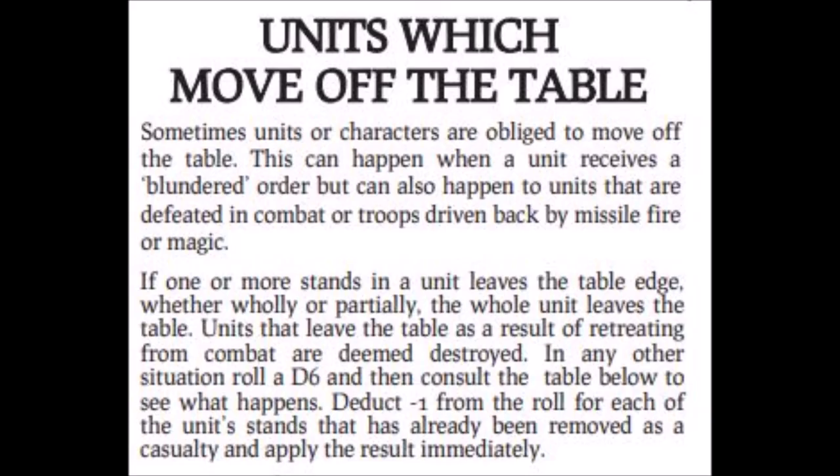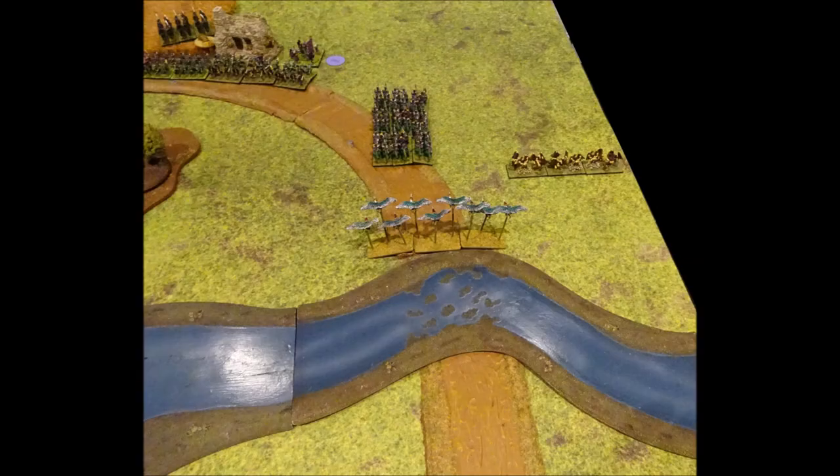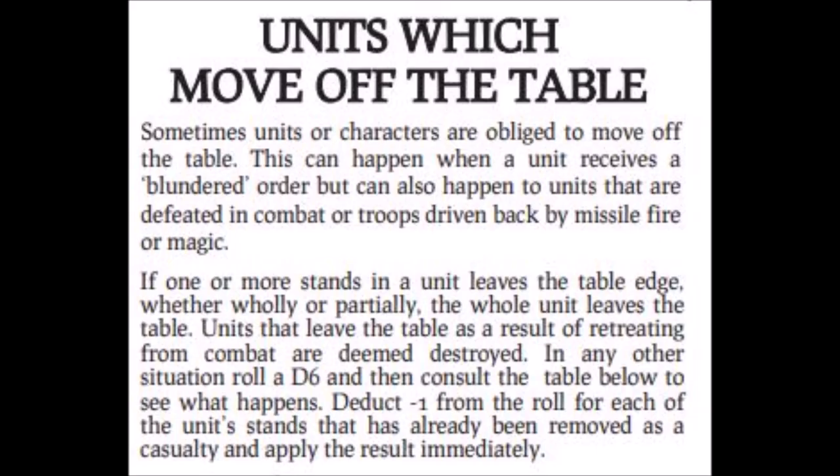The game may be lost if the general leaves the board and does not return, but how do units actually leave the board? Units may be subject to some kind of compulsory movement, such as when they're driven back by enemy missile fire, or when they retreat or fall back from combat. If any characters are attached to a unit which is subject to this compulsory movement, then they will move with them, and this can result in units and characters leaving the board. For example, the unit of birdmen shoot their missile weapons at the unit of harpies, resulting in the harpies being driven back directly away from the birdmen and off the board.